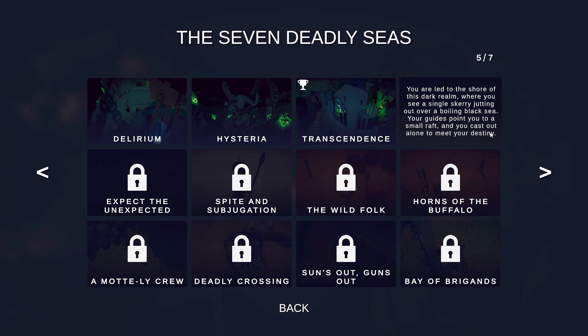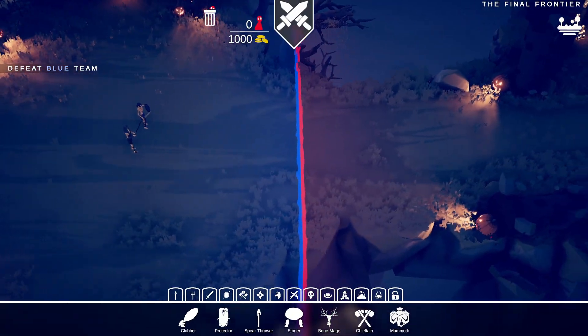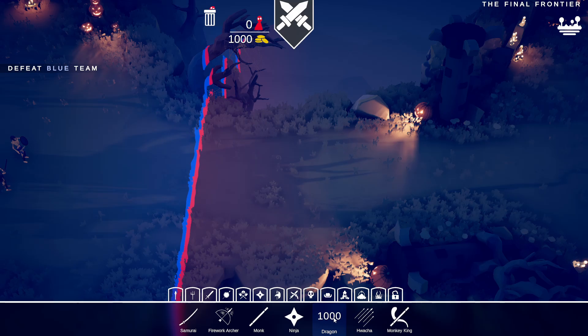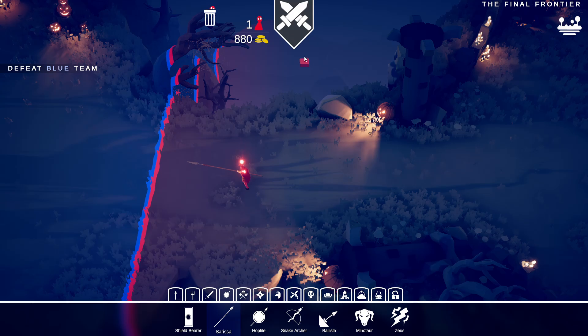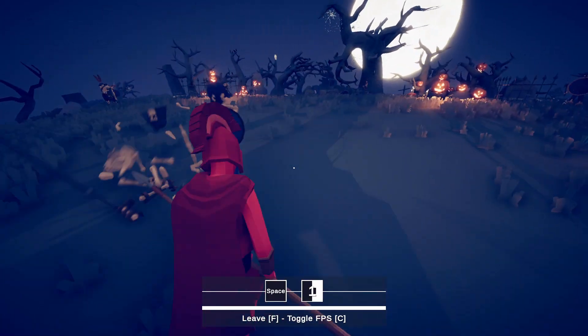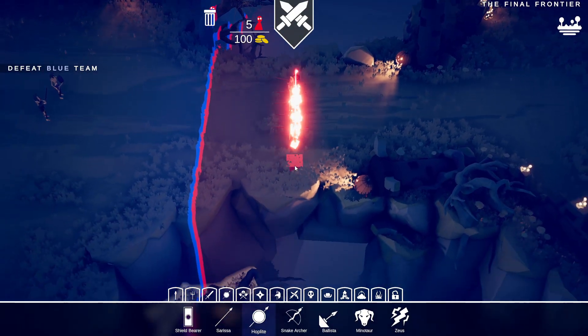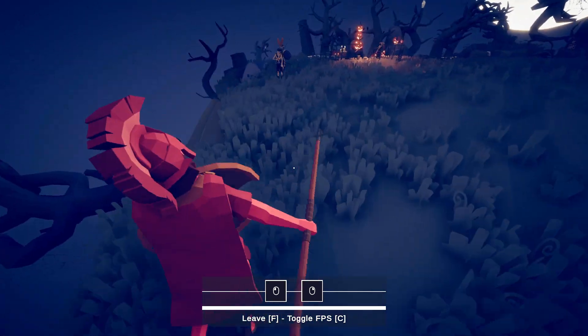'Final frontier — you were led to the shore of this dark realm where you were seeing a scary jutting out over the boiling black sea. Your guides point you to a small raft and you cast out alone to meet your destiny.' What is this, some final duel? I'll accept it. What's a unit that costs a thousand that's good for a duel? A yall — it's too expensive. Dragon is not a dueling unit. We'll give a spear — like Oberyn Martell. Oh, we're being jumped! I completely misjudged this situation, I thought this was a duel. Hoplites — we'll take control of one and this will be our final fate. Brothers in arms.